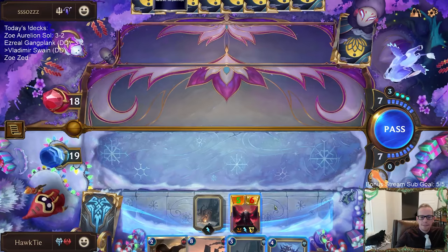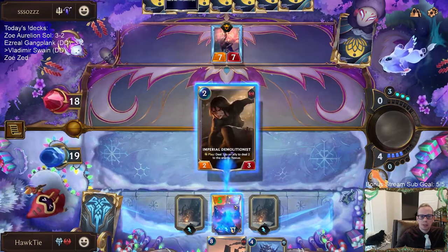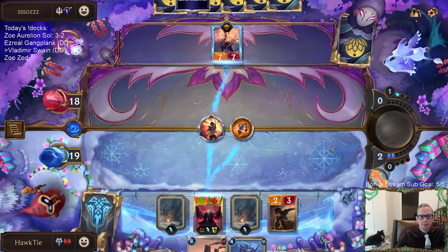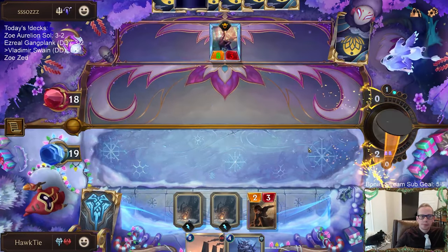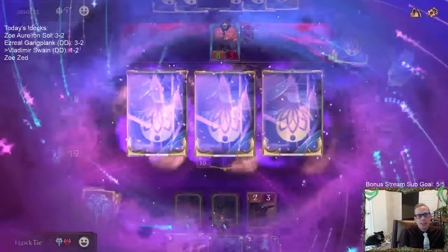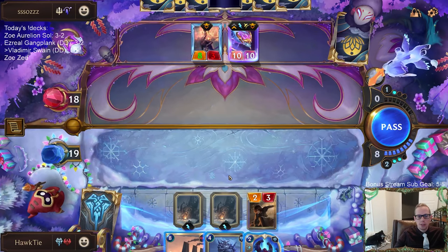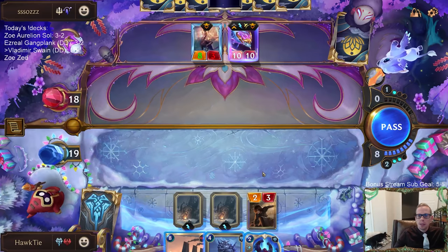If they have Single Combat and the Seven-Mana Dragon, that's just going to be rough. Hopefully not. That's the perfects. Open attack only just dealt 8 damage to them. What I just did right there — if they didn't have Seven-Mana Dragon and Single Combat, they were going to take 5, 6, 7, 8, 9, 10, 11, 12 — they were going to take 12 damage. But yeah, they just had the perfects.